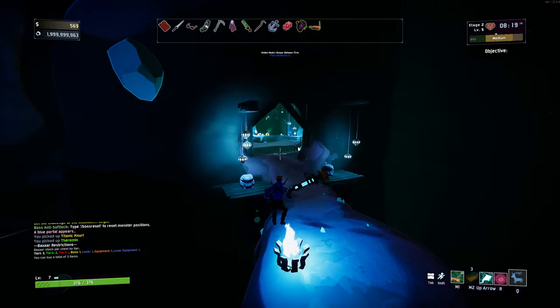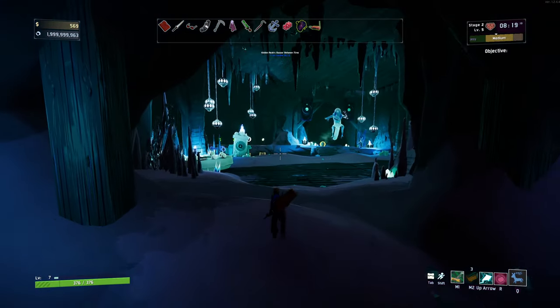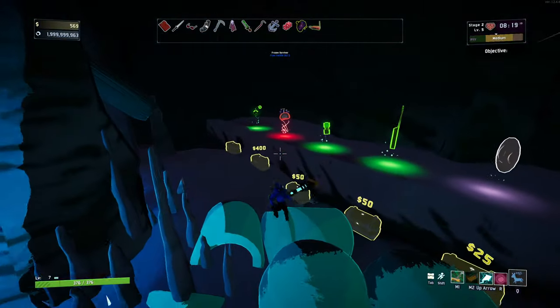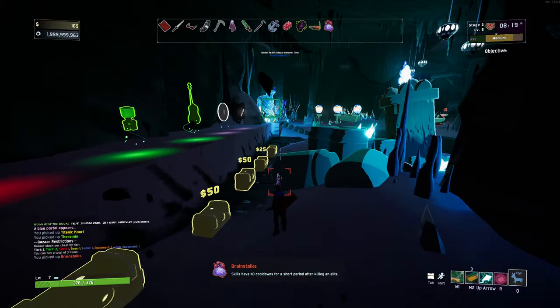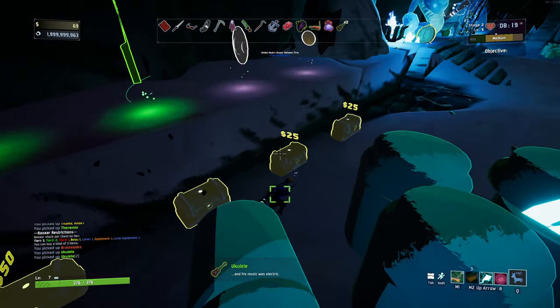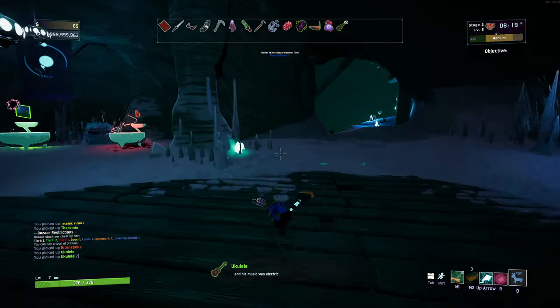Unfortunately, we can't use our dash ability unless there's an enemy in sight, which means we can't actually use it as a movement ability — which is kind of okay, considering we do basically have good movement abilities anyway. Can we afford this? We can! We'll take that — feels like no cooldown for killing an elite, very nice. And we'll take a few ukes. Very happy with that thus far.